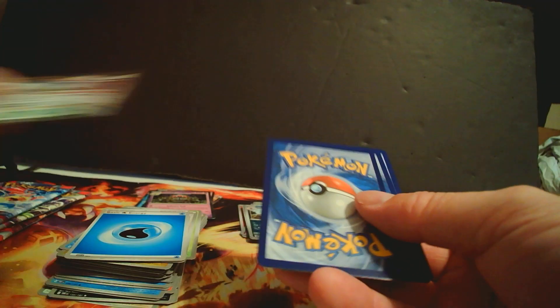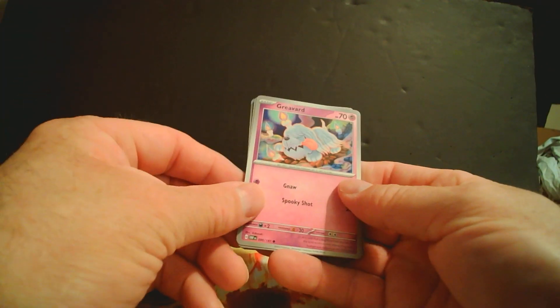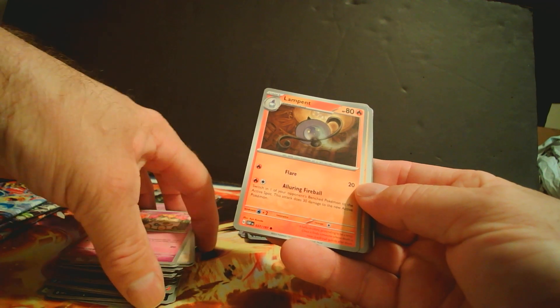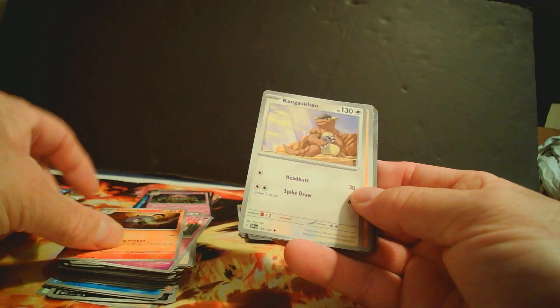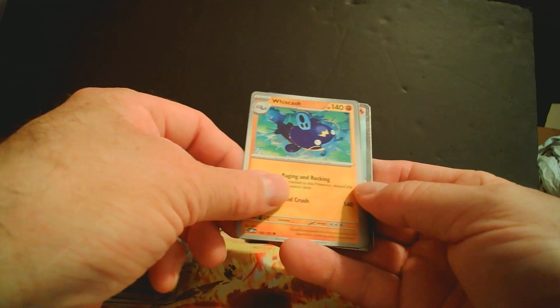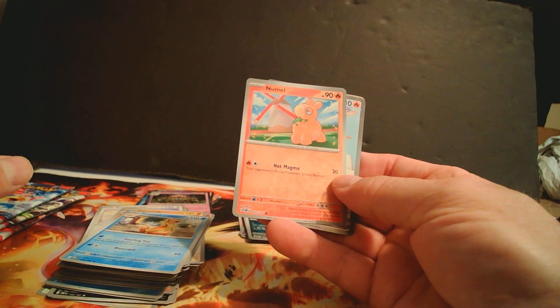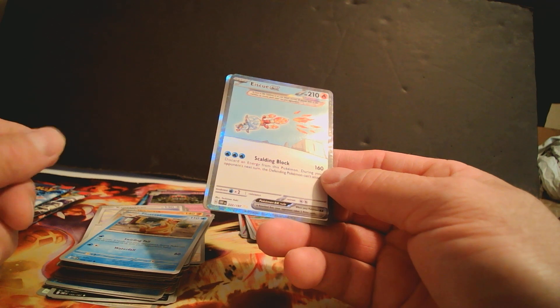I watched another guy and he says you get a lot of doubles, so I guess that's how it is for a booster pack. Second reverse holo on that one. Reverse — Hitchhawk. Angus. Umu, rare. And then here's, I guess, this is going to be our first Isku EX.